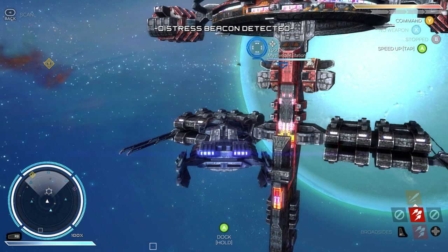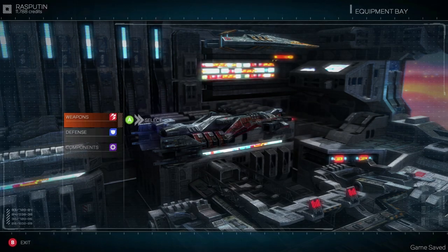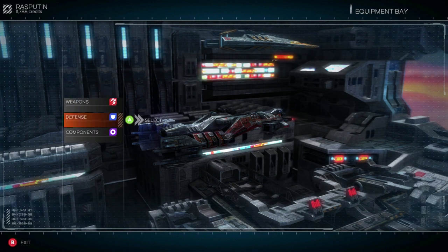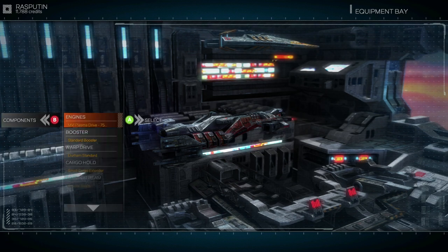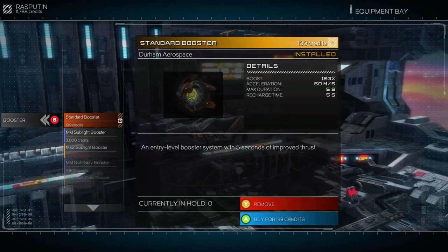Next let's look at the typical options you get in a space station. First there's the equipment bay, for changing the guns, shields, or engine etc. on your current ship. Don't worry if you change your ship for a better one later, because the upgrades get transferred to your new ship and any that you don't use get put into surplus for either sale or use later.